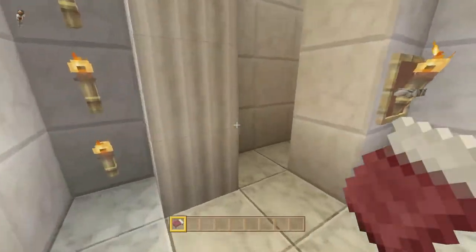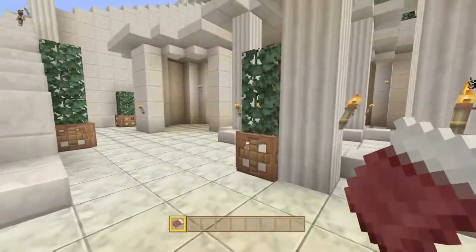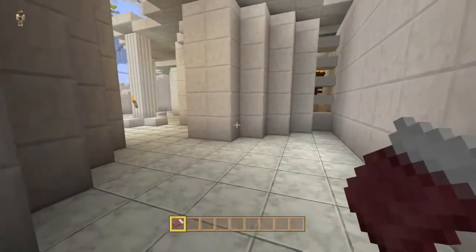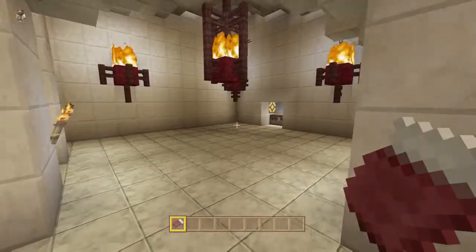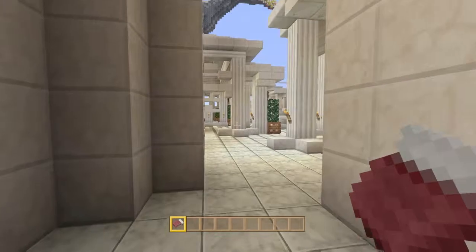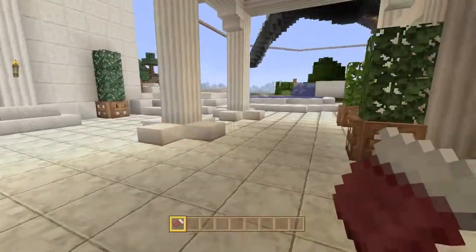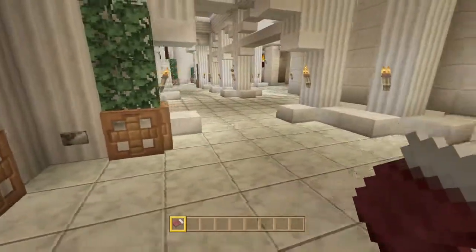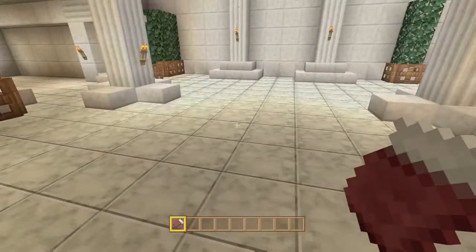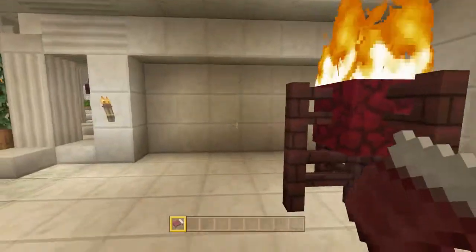If someone presses the button and thinks 'I didn't hear anything,' they press the button twice and the door closes — so they surely aren't going to find it. There's one over here in the corner. I put the redstone torch there to remind me where it was. Press that button and voilà — there's the chest, it opens up. I put them just far enough away so you wouldn't hear the pistons moving the door. People have to look for the buttons.